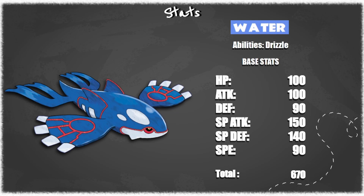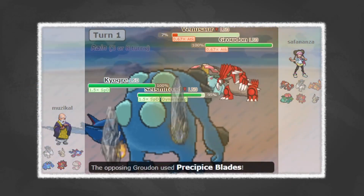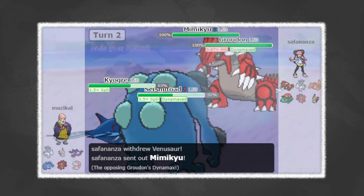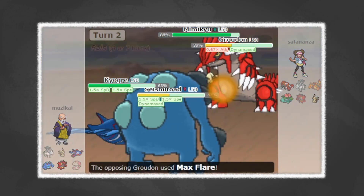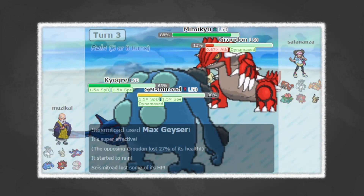You have to effectively change the weather against it, otherwise you probably will end up losing at least one to two mons before you can sizably deal with this Kyogre. Overall though, Kyogre is very easily countered by opposing weather teams like Groudon. Rillaboom and Amoongus are both very, very good options right now into this thing.